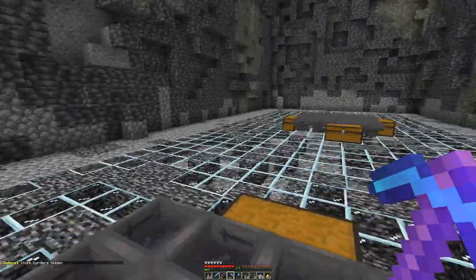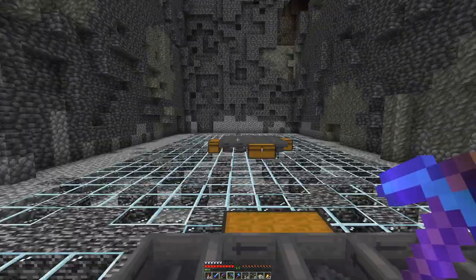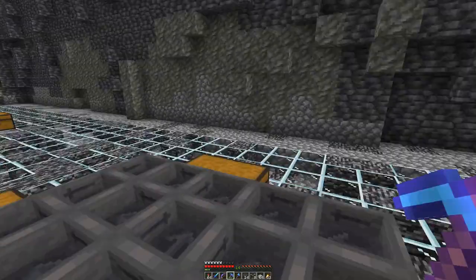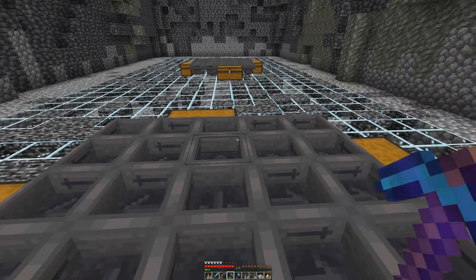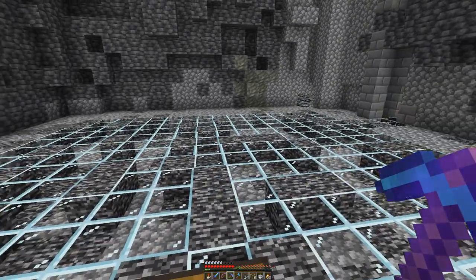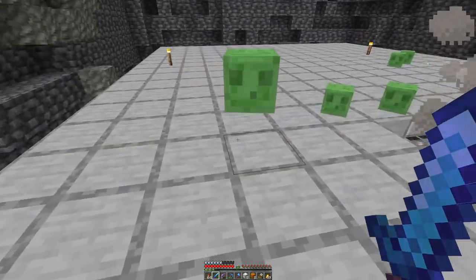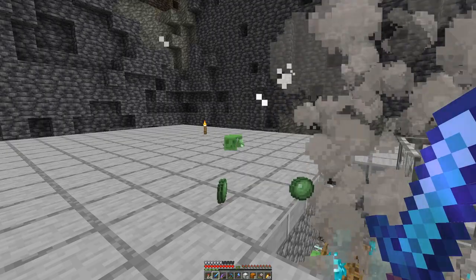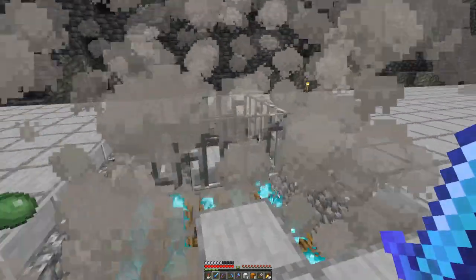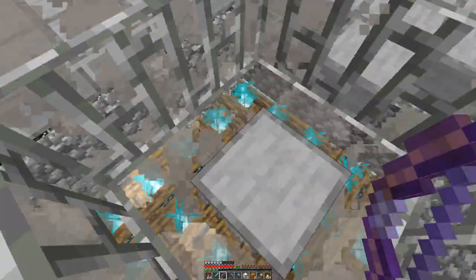The next step is building up the actual platform, which is two blocks higher up. We have to ensure that everything is lit up so only slimes can spawn there and no other mobs. As you can see the platform is ready, and the slimes are already an annoyance — at least if they are the small kind. If they are the bigger ones, well, they are slightly dangerous.